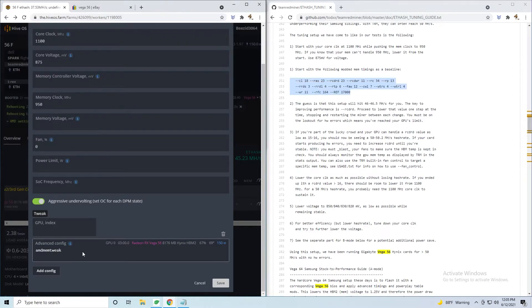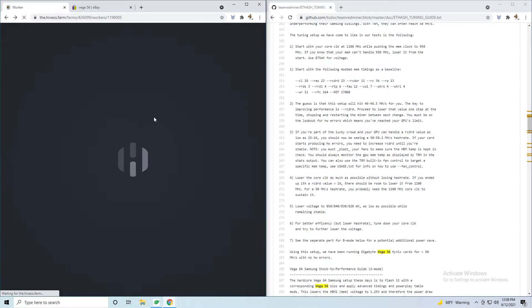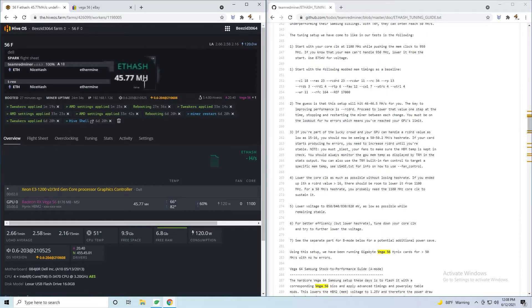I'm going to use the MEMtweak value from the guide — just copy and paste it. After doing this you should get around 45 mega hashes.